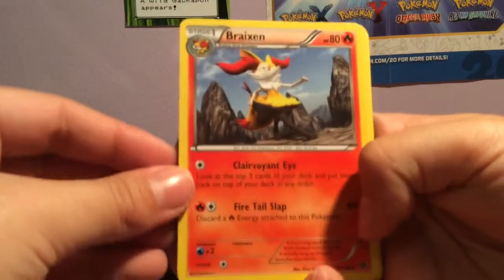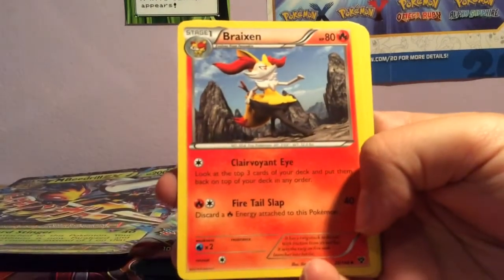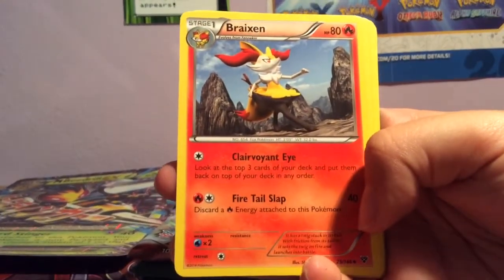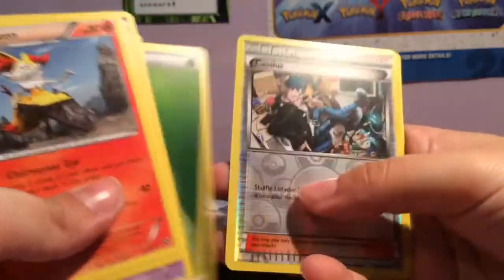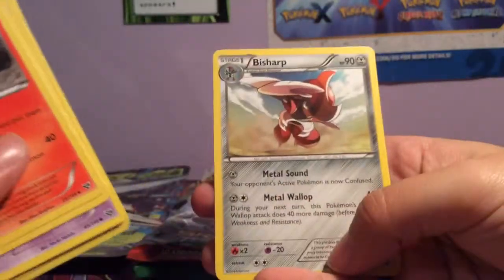Yeah, I'll do the trick, why not. Okay, so we have Breloom, Croconaw, blah blah blah, Cassius and a Bishop — no surprises there.